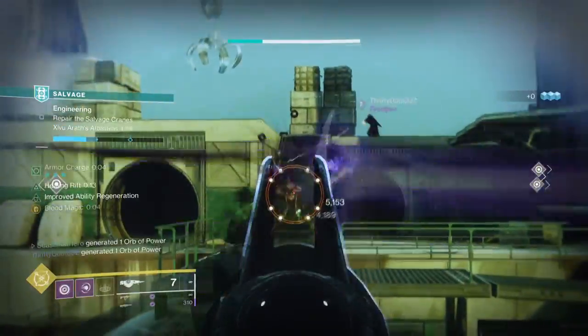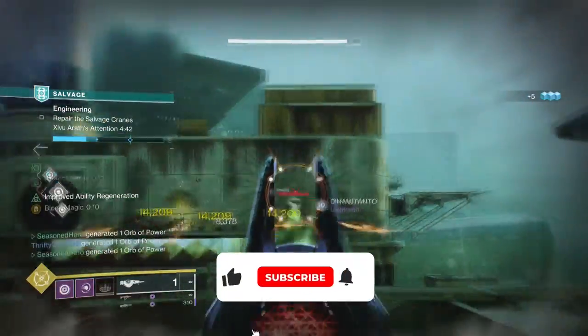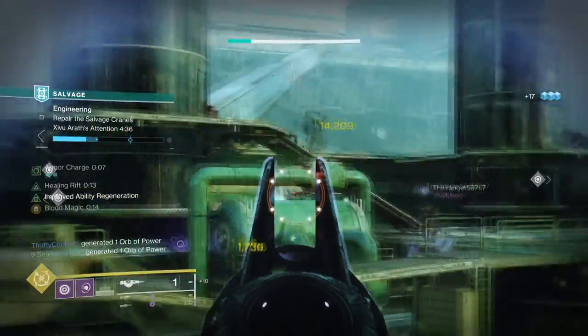Hello everyone and welcome back. In today's off-meta setup, we'll be using Touch of Malice and crafting a build that results in negating the negative effects it provides. I've finally gotten the weapon after so many runs and now that I have it, I can do a build for it that I've long been waiting to do.